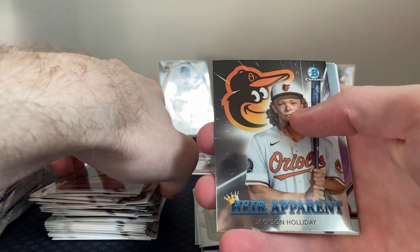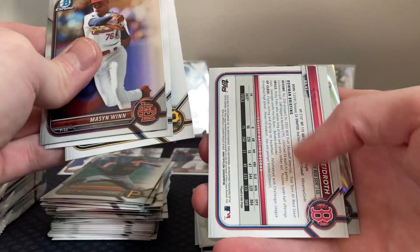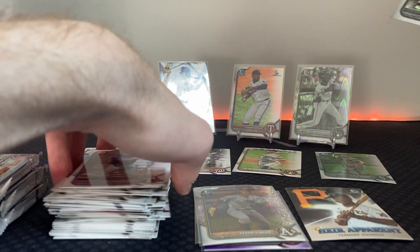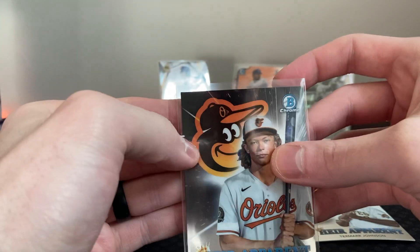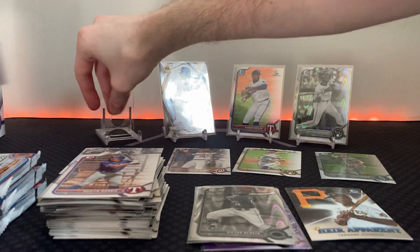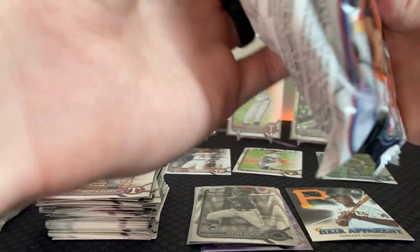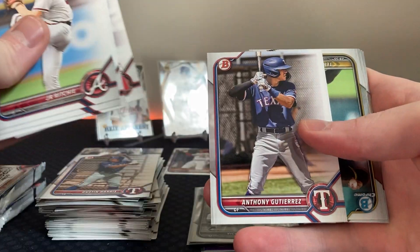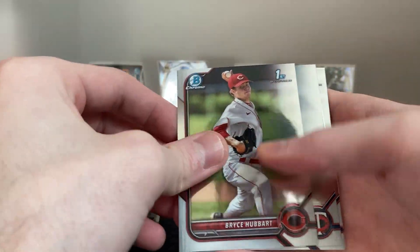Another heir apparent — one out of five, so you probably get two per box. Victor Acosta on a ray wave. We're going to sleeve up the Jackson Holiday — that's a cool card, I love the oracle in the background. I didn't get any Bowman Draft this year. Brock Wilk — that's what I'm thinking of for the Brewers pick. There's Jackson again. Victor Acosta, Jamar Johnson first — very good one there.